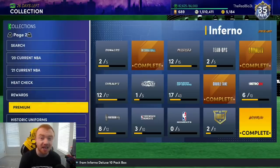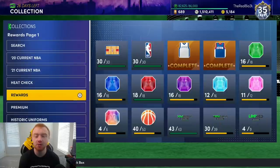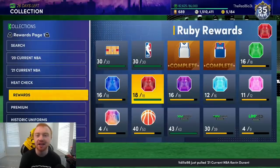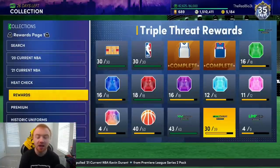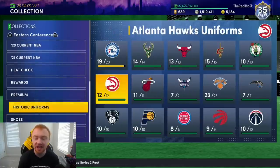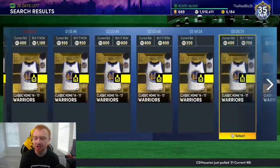One last tip I want to talk about is your collection. Go through your collection and sell what you don't use. I'm keeping my cords and logos because I might still try to get Tatum one day, but my whole point is: when you look at all these jerseys, some of them can probably sell for a good amount. This Warriors jersey might dip down, but if you sit on it you could probably sell it for around 500 MT.